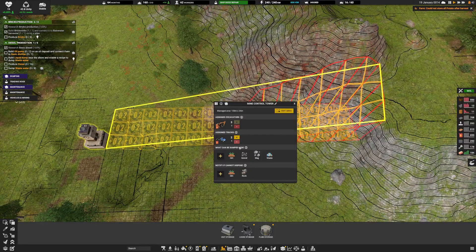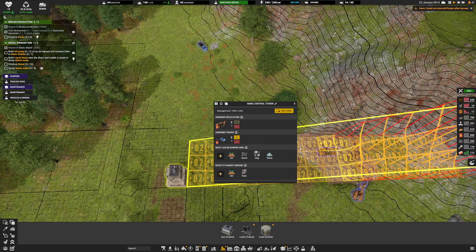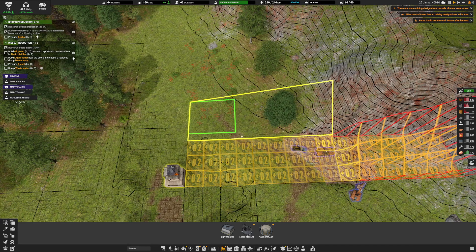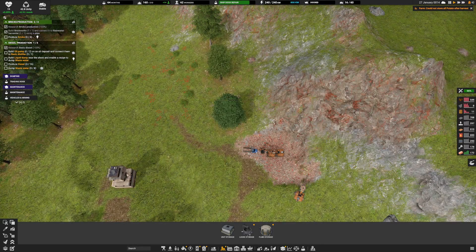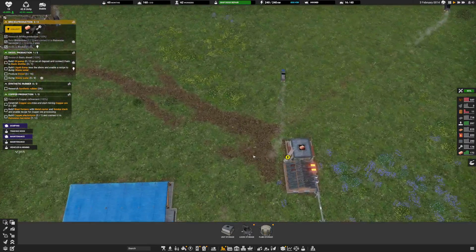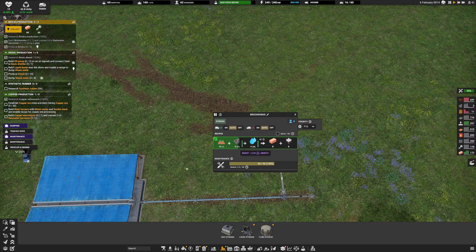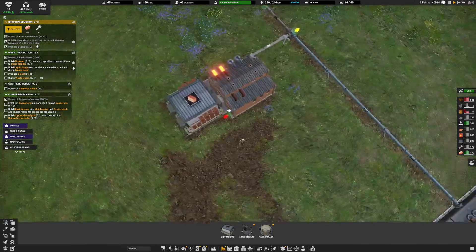Maybe what I can do here is edit the area and make it come out like here. I'm going to add a few more trucks over here so that we can keep producing. We're making bricks! But we still can't make the smokestack, so I'm just going to delete that — for some reason I cannot build it.